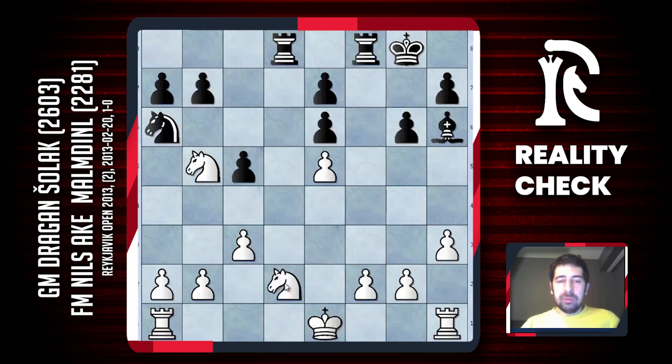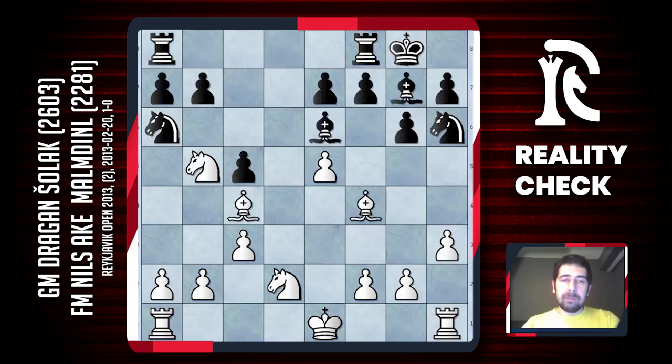The other option was to play knight f3 — this move looked safer. But now black can maybe push c4 and his passive knight from a6 will jump to c5 and then to d3. I still thought I had an advantage here, but I thought this was black's best chance. The way he actually played just let me improve my pieces and win the game easily.